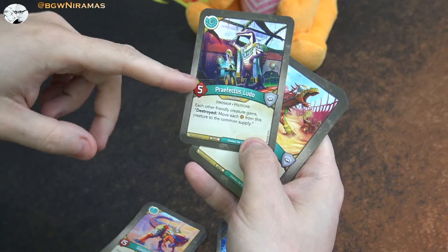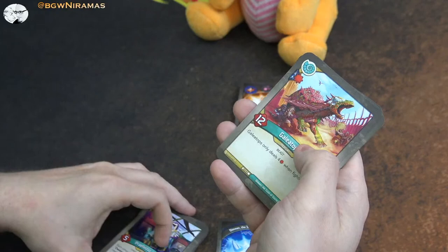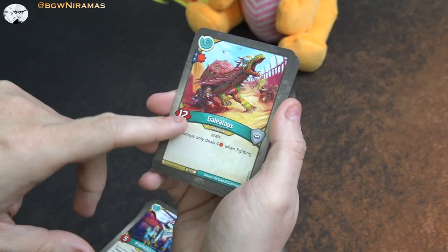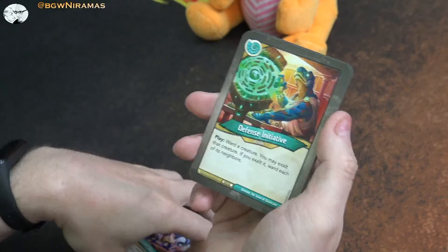Ludo is awesome - he's an older card. Five power and he makes it so that each other friendly creature gains: destroyed, move each amber from this creature to the common supply. This is a very important card for Saurians if you have a lot of exalting, though I don't think we have that much exalting in this deck. Then a new one - twelve power, Galatops. Only deals four damage when fighting, nothing special, but strong at twelve. Citizen Shrik - three power, play or reap: exalt him and steal an amber. He's going to be exalted so you want to have Ludo out.